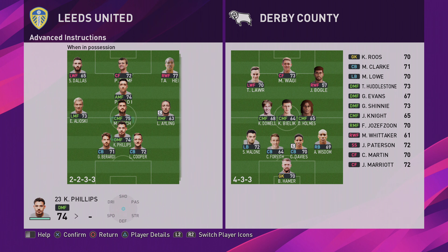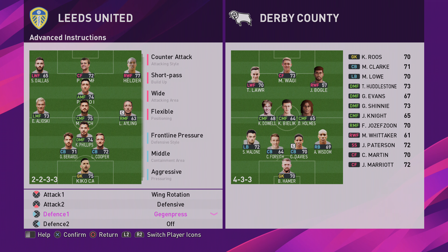Wing rotation, defensive on Phillips because he likes to drop deep and collect the ball from defence to play the forward passes. And then Gaggenpress as they like to press from the front.